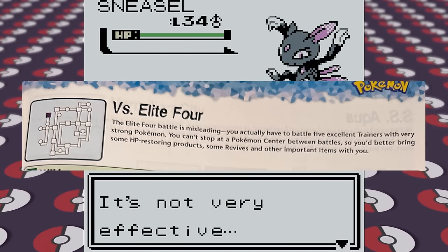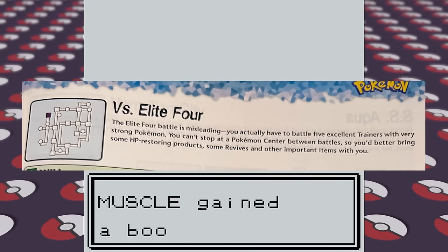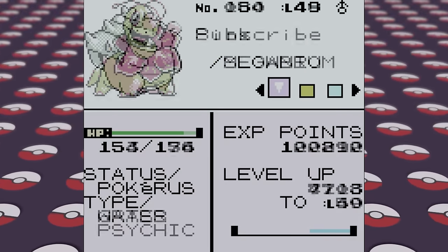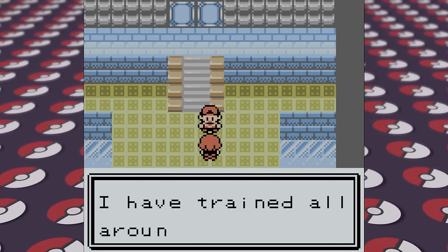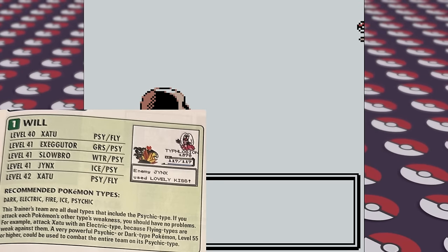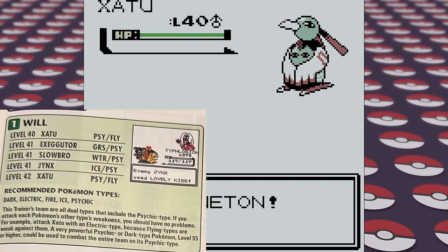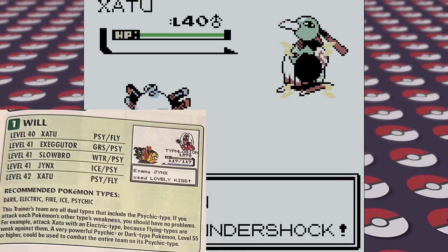The Elite Four battle is misleading — you actually have to fight five excellent trainers with very strong Pokemon. You can't stop at the Pokemon Center between battles, so you'd better bring some HP restoring products, revives, and other important items with you. I stock up some items and grind the team up to be around level 50, with our team being Slowbro, Meganium, Pidgeot, Magneton, Machoke, and Piloswine. We have most of what the guide suggests for all of the Elite Four members, like a powerful Electric type and a strong Ice type, but we don't have a Fire type still since I never used the Magby that we hatched, and never got a Fire Stone for Eevee. First up is Will and his pesky Psychic-type Pokemon. The guide says this trainer's teams are all dual types that include Psychic type — if you attack each Pokemon's other type's weaknesses, you should have no problems. For example, attack Xatu with an Electric type because Flying types are weak against them. We do exactly that and emerge victorious.